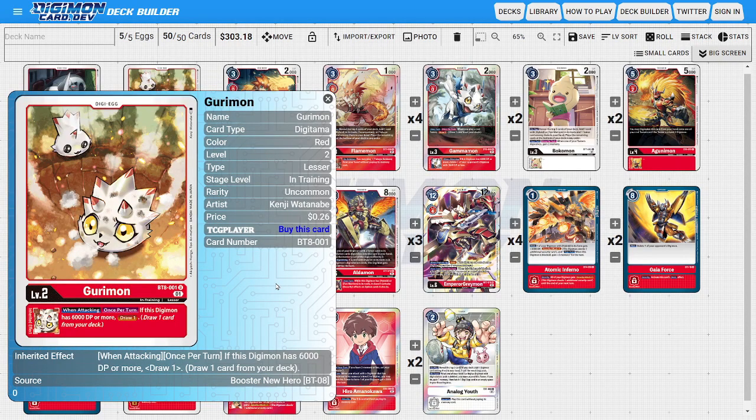As for the main Digitama, I'm running four copies of Gurimon. Gurimon is an absolutely insane brand new Digitama from BT-08, helping with one of the deck's biggest weaknesses: the lack of good card draw. He has an inheritable ability where when attacking once per turn, if this Digimon has 6,000 or more DP, we get to draw a card — allowing our mid-level Digimon and above to help keep the engine going.